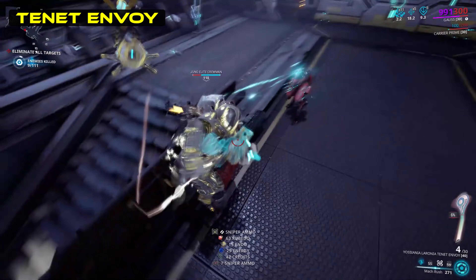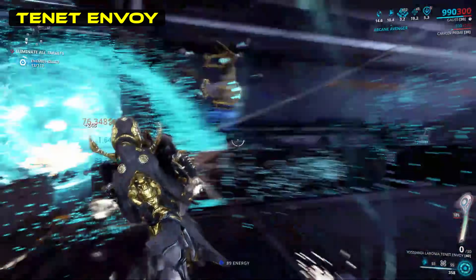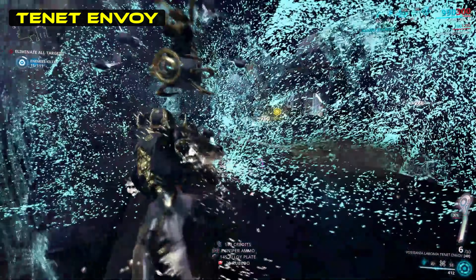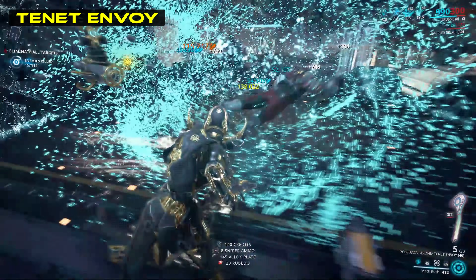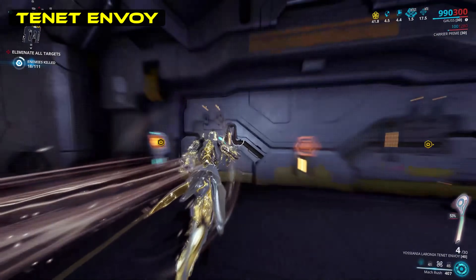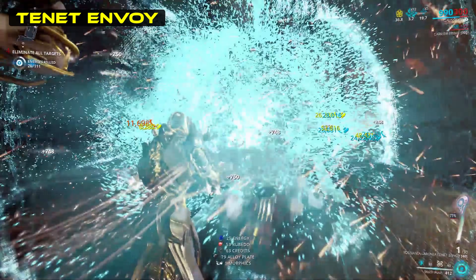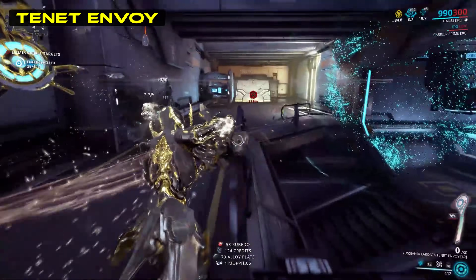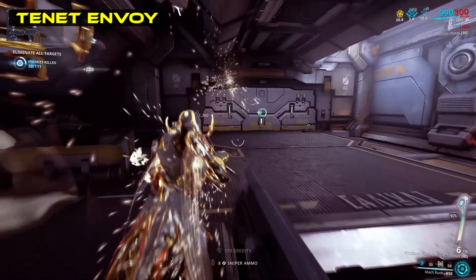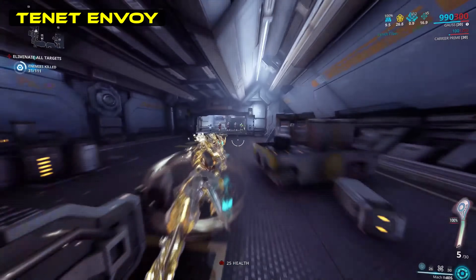The difference in the critical stats for the Envoy is overall in its favour versus the Brahma. There are a great many ways to increase critical chance, with a number of them being absolute buffs rather than multipliers — things like Arcane Avenger. However, critical damage has very few means of being increased outside of weapon mods, meaning a higher critical damage bonus is usually more important than a higher critical chance. As I said, this favours the Envoy. The Tenet Envoy is a very solid weapon and certainly one to pick up.